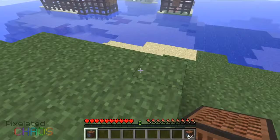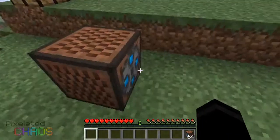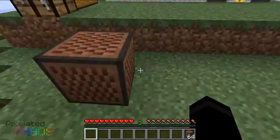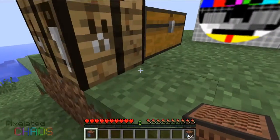One thing to note when actually using this mod is when you place down the CCTV camera, it looks the way you're facing. So if you wanted to look that way, you would have to face that way and then place it. In other mods, when you place it down it will look towards you. But this one is pretty cool — it's different, I like it.